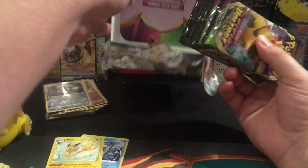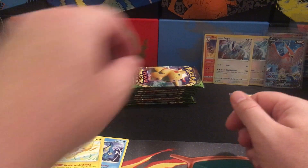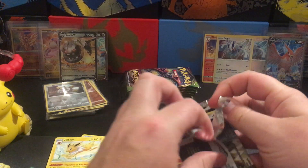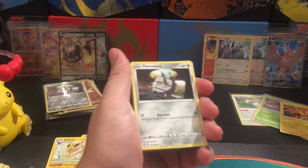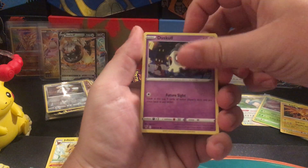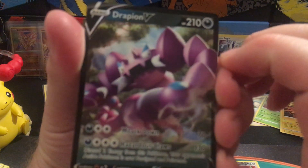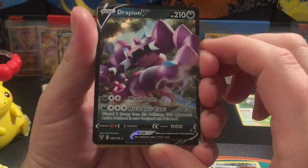Time to finish off this voltage booster box. I did confirm that Talonflame was needed for the binder. I didn't see anything else — the Aranguru gold I don't have in my binder, but I'm pretty sure I have it somewhere. Maybe I can add that one to the binder. Got the Drapion V.